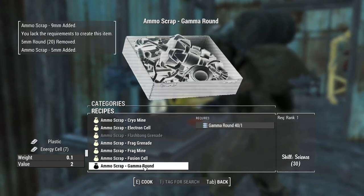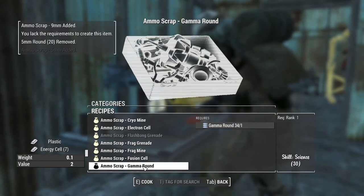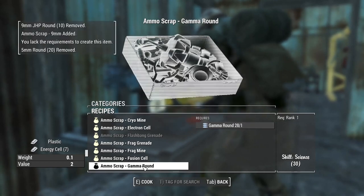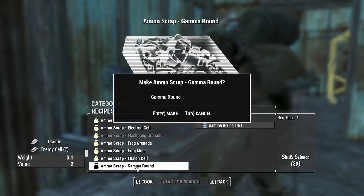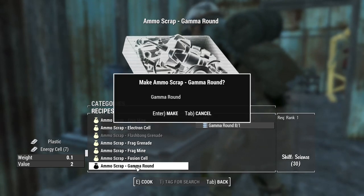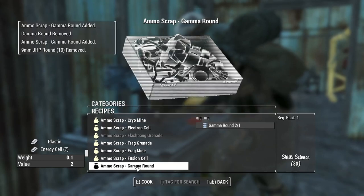Gamma rounds - each one of those is worth seven energy cells, which is nice. The only shame is there's no way to do all of them in one go; you just have to sit here and click them all.